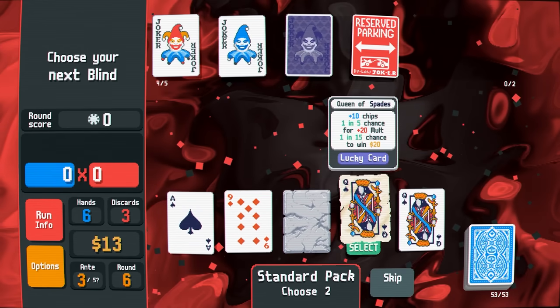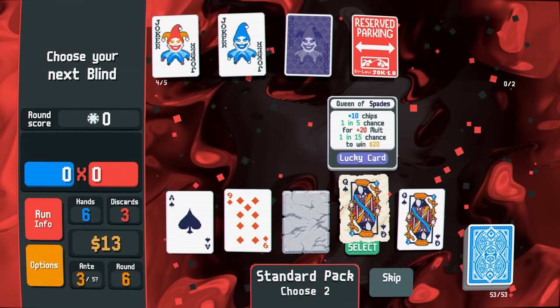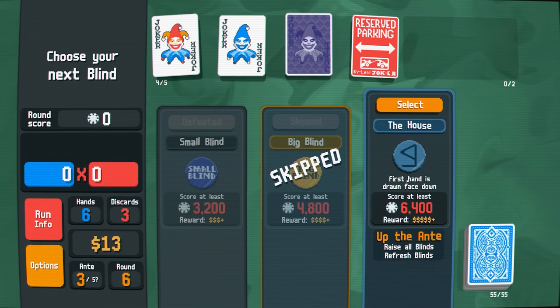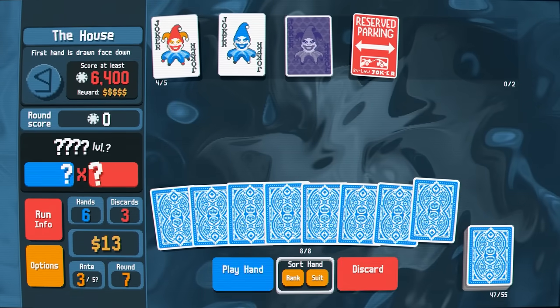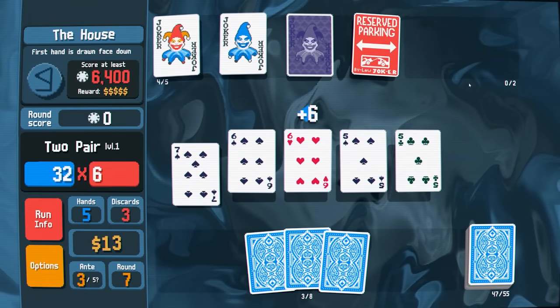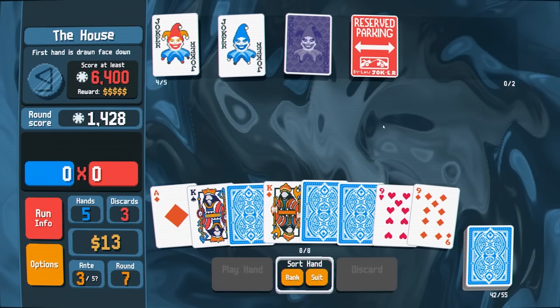Plus 10 chips, one in five chance for plus 20 mult, and a one in 15 chance to win 20 — I'm taking that. Let's go play the house. First hand is drawn face down, okay. Let's play the bottom half and see what happens — lovely, two pair, excellent, with spades to give it that plus 30 multi. Looking great — that was a really good opening hand. So I can assume this is a king — we've definitely got three kings.